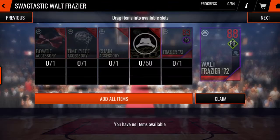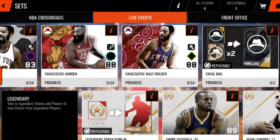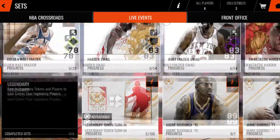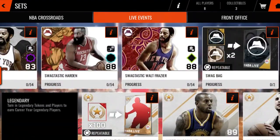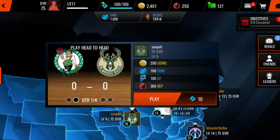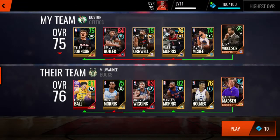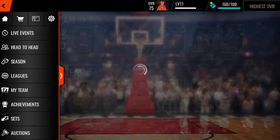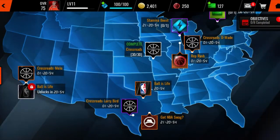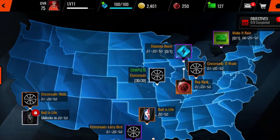Now, my recommendation — I'm going to say to go for James Harden, because there is really no use for the classic line. You can't use them head-to-head unless they switched it this morning. So there is no use for the classic line yet. I do recommend going for James Harden over Walt Frazier.